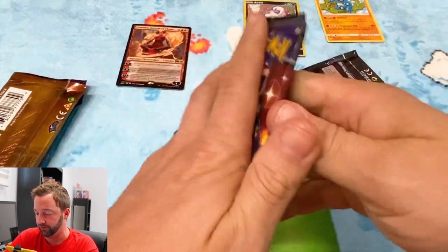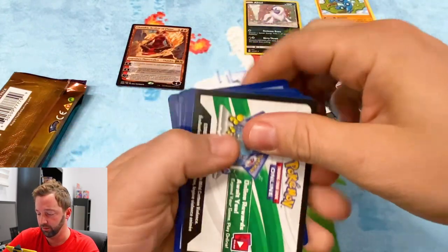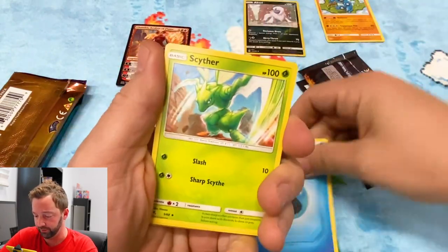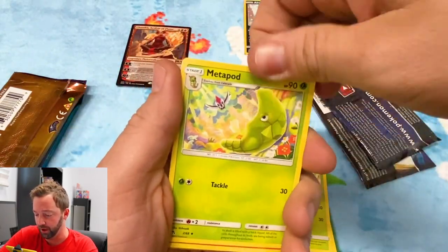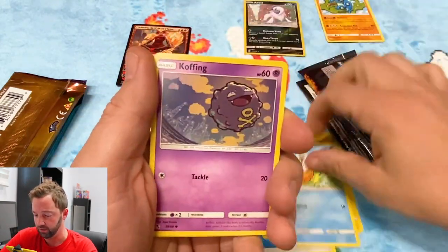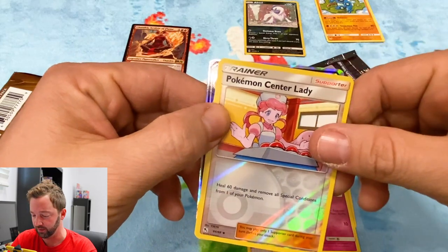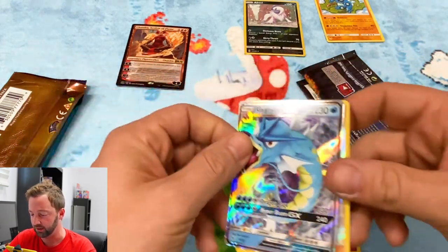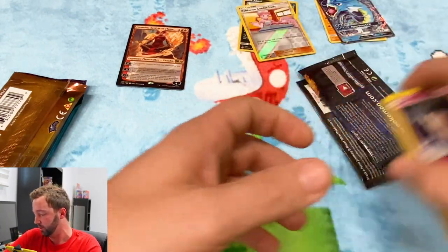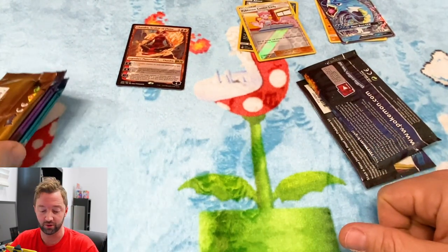Back to Pokemon — our first Hidden Fates pack. One, two, three, four. Scyther, Metapod, Magmar, Psyduck, Pikachu, Magikarp. We didn't pull a huge rare, but we got something special back here — some sort of GX Pokemon Star Lady, and a Gyarados GX! I think those are worth a few bucks. Maybe we're Even Stevens on this.